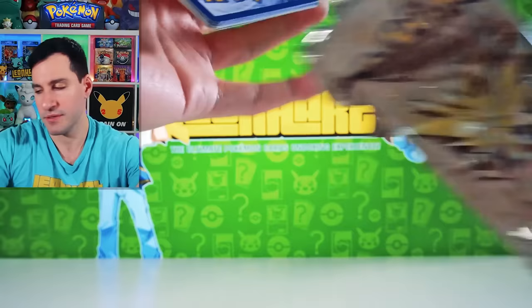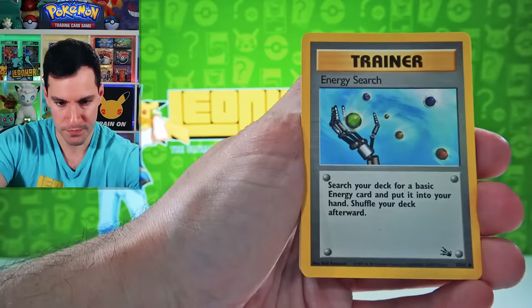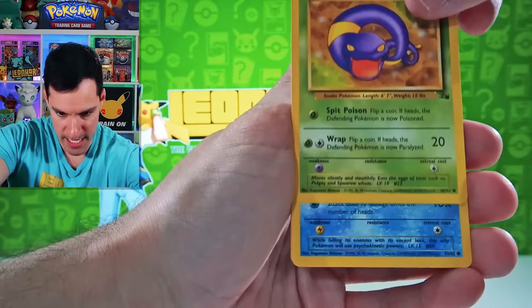Should be three cards. Fossil pack — Cruel, Golem, Geodude, Grimer, Energy, Horsea, Omanyte, Ekans, and a Hitmonchan. Not bad — one of my favorites growing up. And then we're down just like that to two.